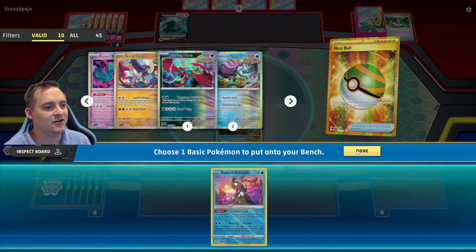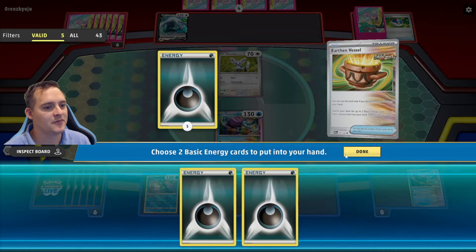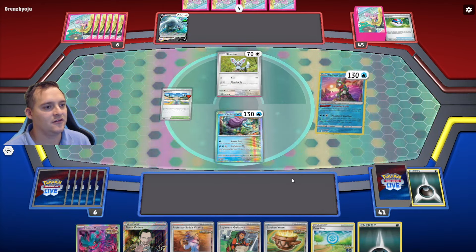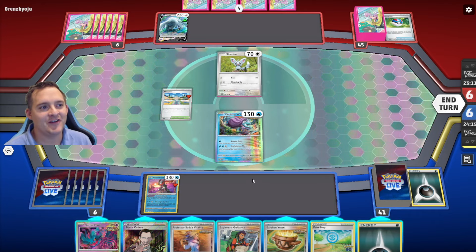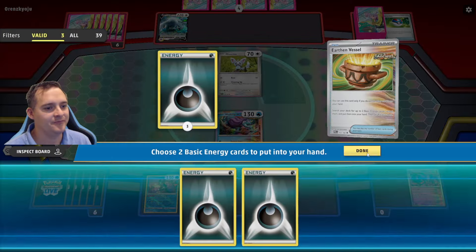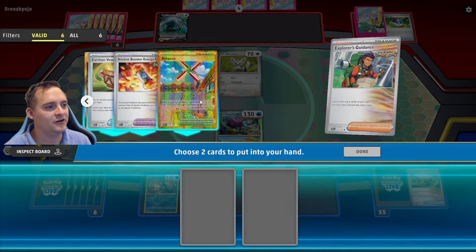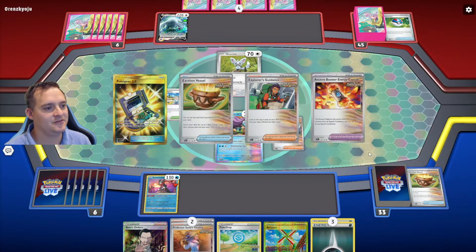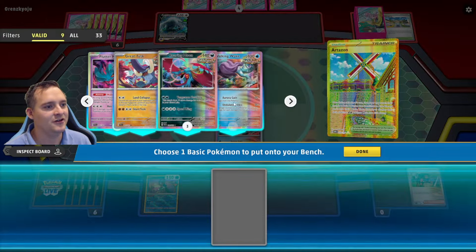We start with Greninja and one Roaring Moon is prized. We Earthen Vessel that away, grab some energy, and use Conceal Cards. We could play Flutter Mane to block abilities, but they can just Boss around it, so I'll Earthen Vessel that away too and grab more energy. Then we use Explorer's Guidance for Artazon and Poké Gear — Artazon helps them get Minccino, but it also helps us get Roaring Moons, so we're doing that.